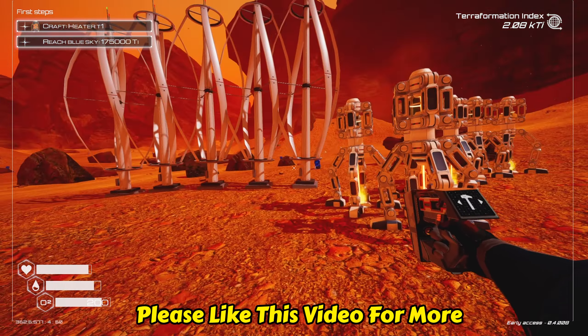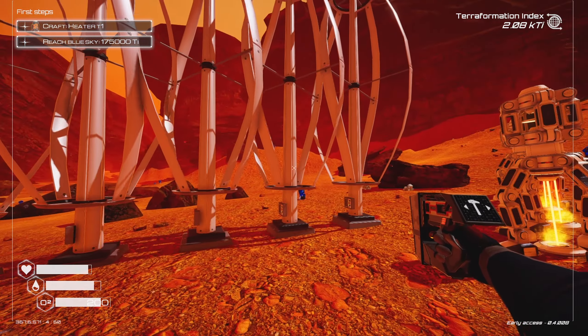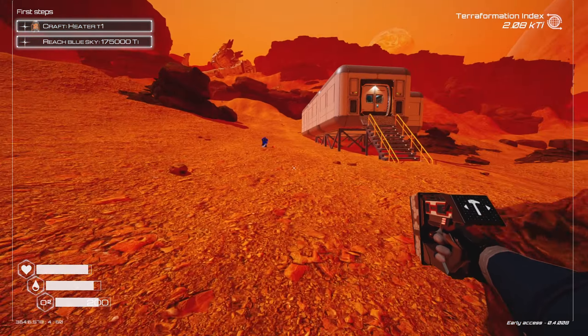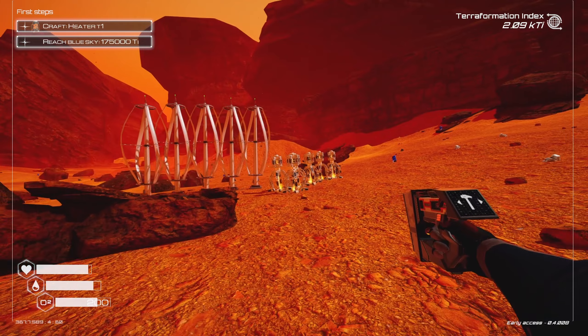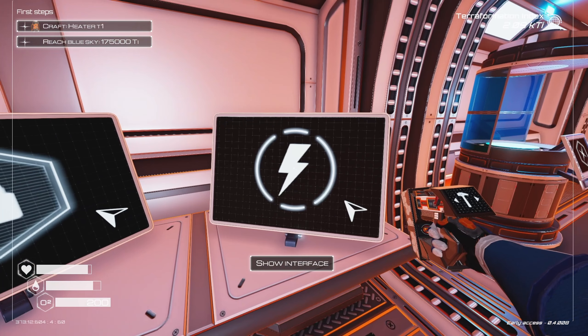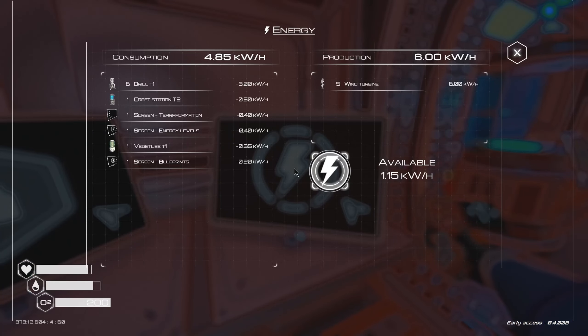Greetings and welcome back to Planet Crafter. In our first episode, we landed on this lush world — well, it will be lush when we get done with it, right? And we began the process of releasing pressure, which of course is one of the terraforming things that we need to do.